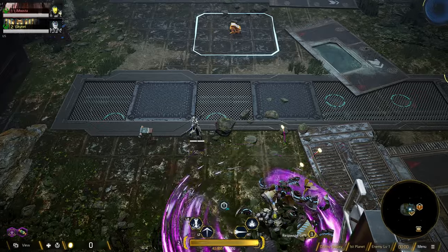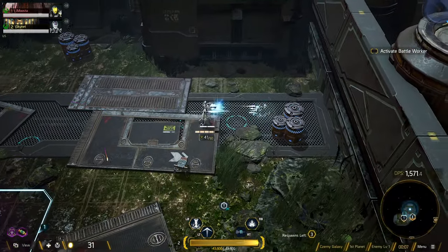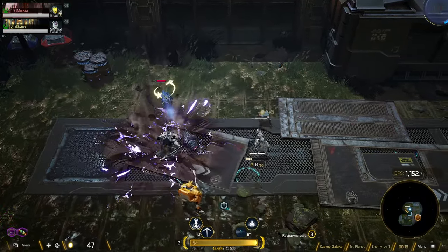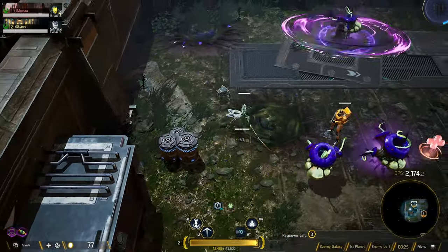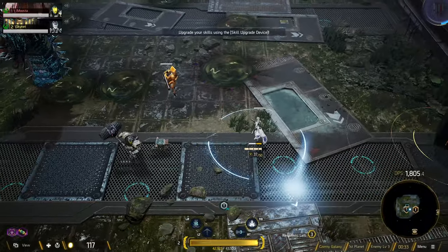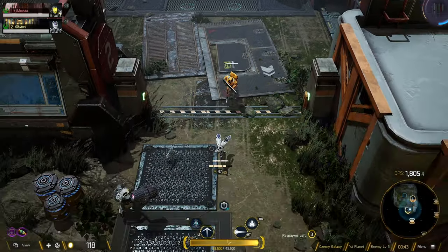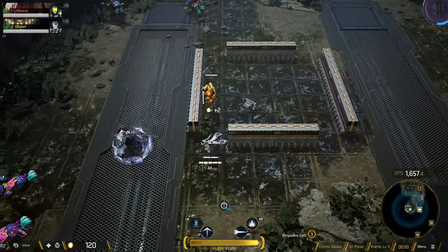When you start your run, you'll notice that each of the stages are completely randomized, as well as the enemies. One of your abilities is always some type of defensive skill, like an evade, a block, a dash, or a dodge. The game is very fast-paced and frantic. You can upgrade each one of those four abilities as you play, and you're definitely going to need those upgrades, because the game can get very difficult very fast.